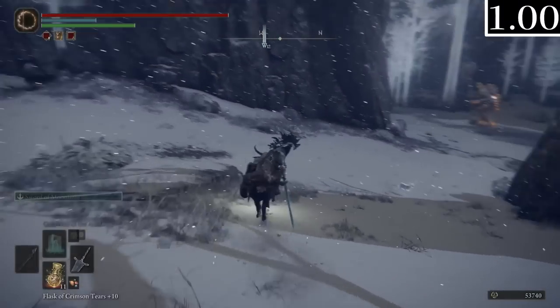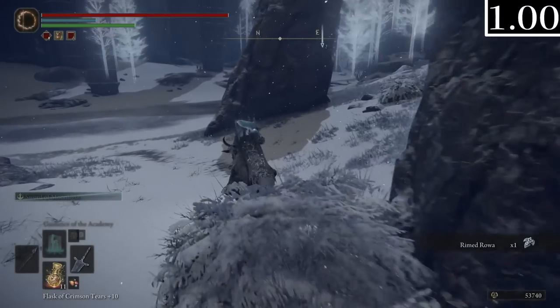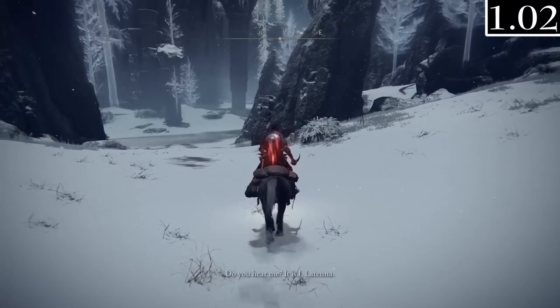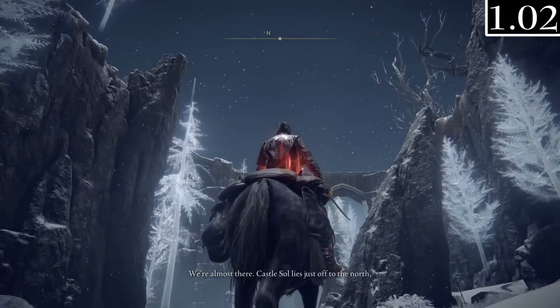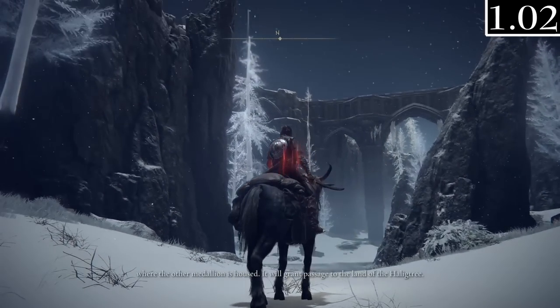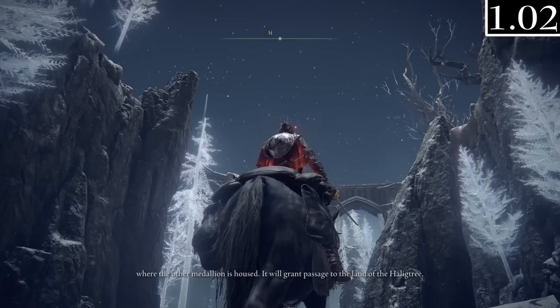Upon doing some research, it seems that Latenna's dialogue as you approach Castle Sol has either been cut or bugged out since around patch 1.03. Here's what it sounds like if you haven't heard it before: 'Do you hear me? It is I, Latenna. We're almost there. Castle Sol lies just off to the north, where the other medallion is housed.' However, she didn't say it in patch 1.0 either, so I suppose it was added in the day-one patch.